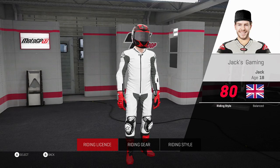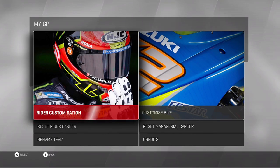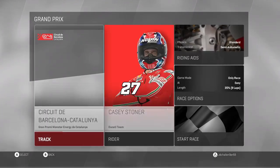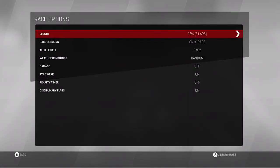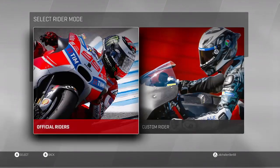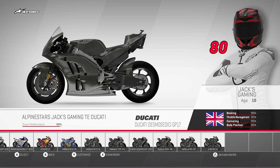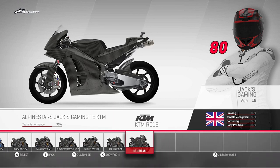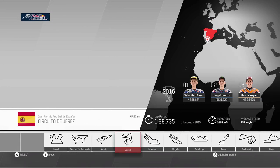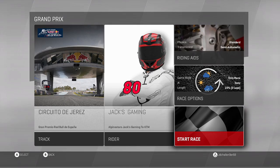I'm going to go and do one race and show you guys actually how the way it works. It is pretty simple. I'm going to go and show you the full detail of how it works. Let's go on to our Grand Prix. Just change all this first — yeah, we need three laps. I'll do it on a MotoGP bike, I'll do it on a custom one. Let's go for the KTM. I'm just going to do it on any bike and any track. We'll do it on an easy track — let's do it on Jerez because that's quite easy. There we go, let's get into it then.